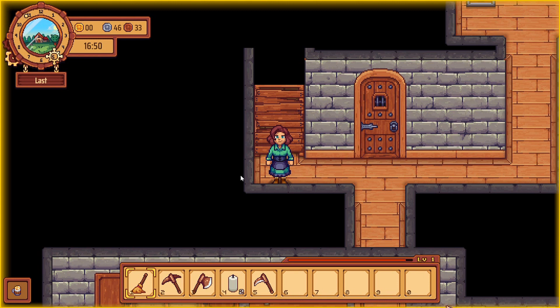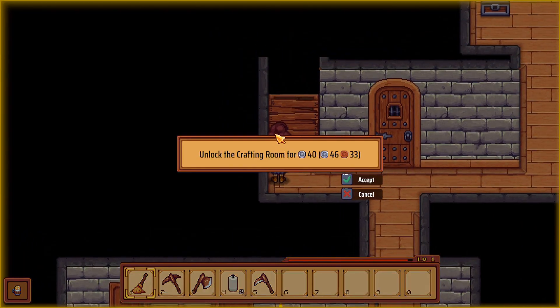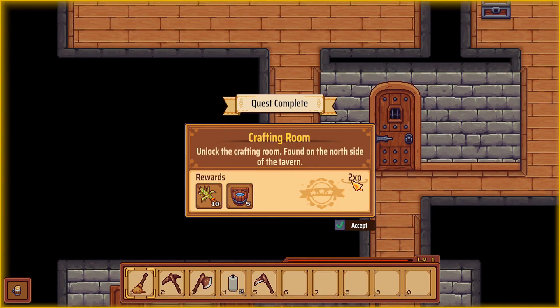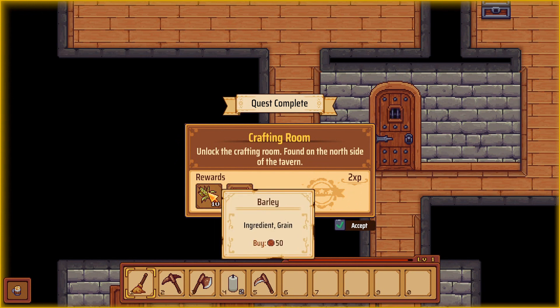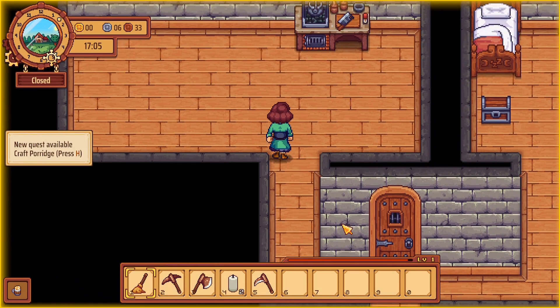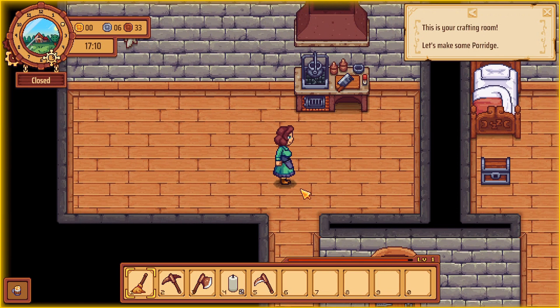I've pretty much had the tavern open all day but I finally got enough money to unlock the craft room. Let's go ahead and have a look. Unlock crafting room found in the north of the tavern. I got some barley and a bucket of water. This is your crafting room. Let's make some porridge. I've run out of porridge so that will be great.